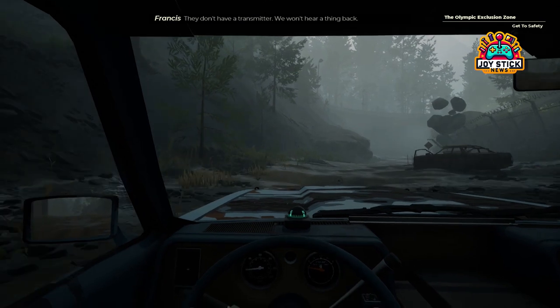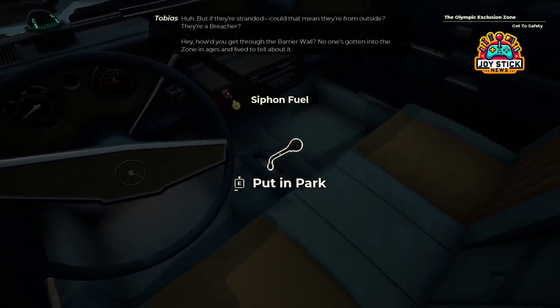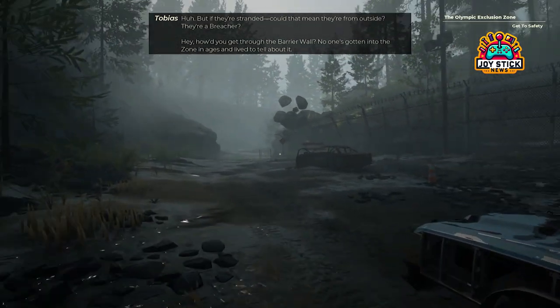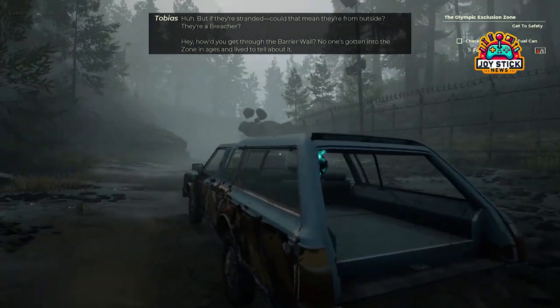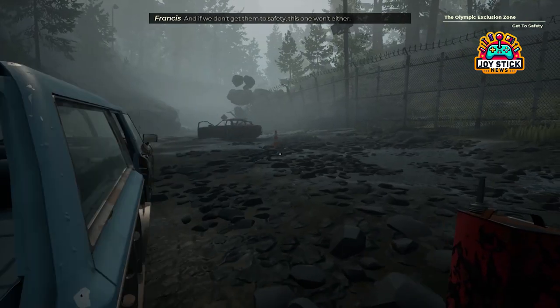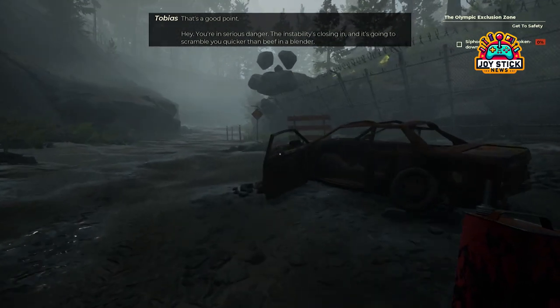Finding the jerrycan — your ticket to fuel. The first step in this refueling mission is locating the jerrycan. And here's a tip straight from the survival expert's handbook: you don't need to venture far. Just step out of your car, head to the back, and you'll find the can waiting for you on the upper left side. It's almost as if the game is whispering, "Hey, I'm not going to make this too hard on you. Yet."